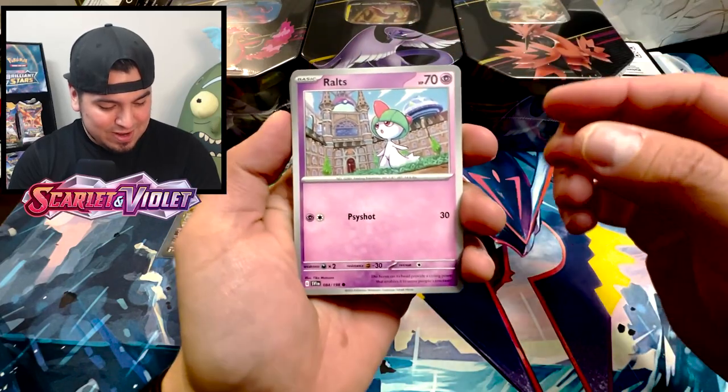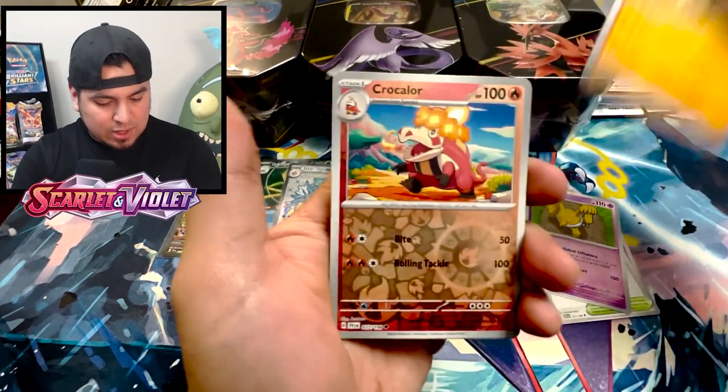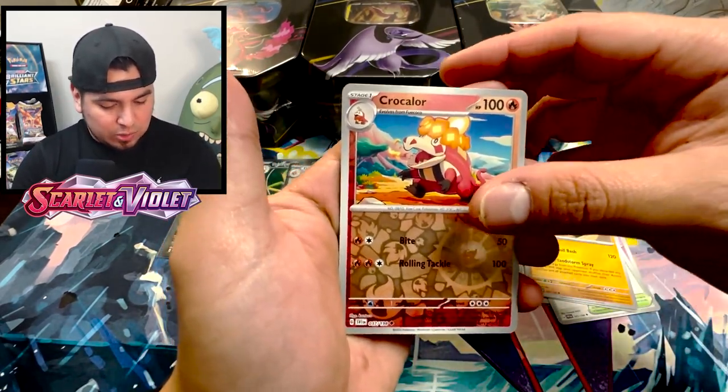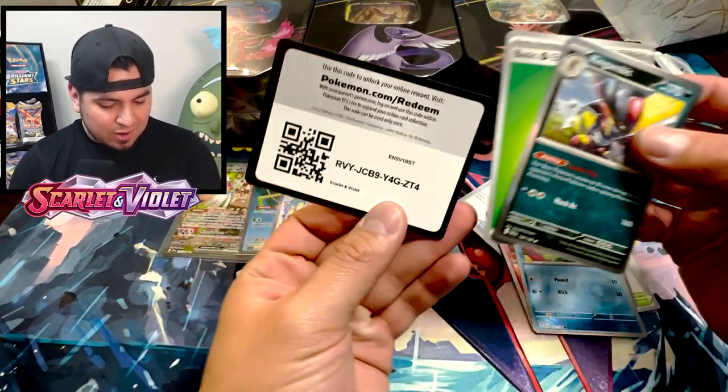Gardevoir ex, Gyarados ex — come on, last pack magic. Can we get a gold? Miraidon or any trainer at this point. Scarlet and Violet just knows how to treat you well. Shout out to Ralts, Tandemaus, Pawniard. Crocalor reverse, Quaxly reverse, Kingambit and a code card.